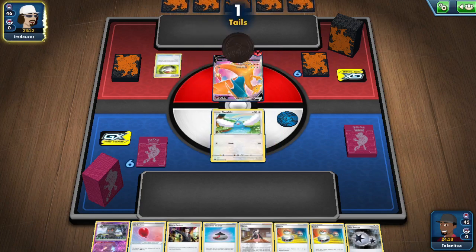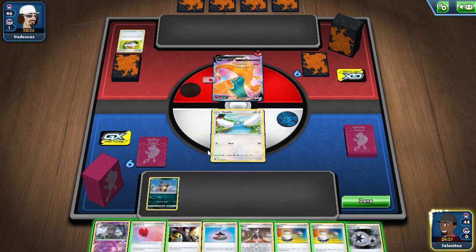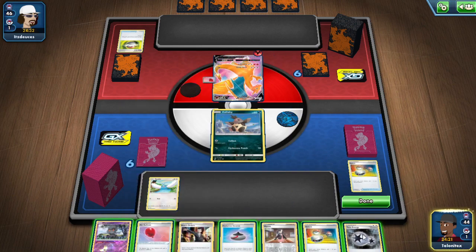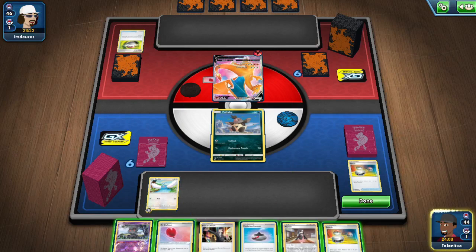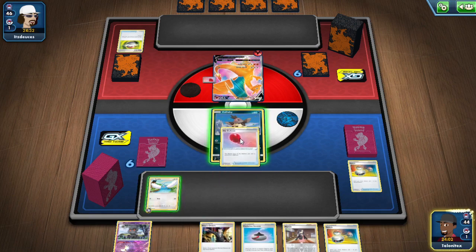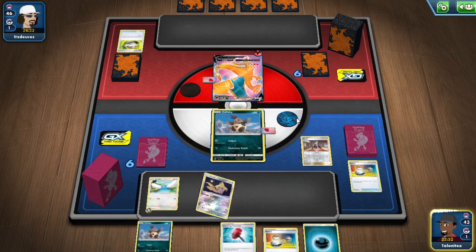So guys, it seems as if we are up against a Charizard VMAX deck and we have the Ulterior in the active. We really need to preserve this Ulterior because we can take advantage of blocking the Charizard. I'm just going to attach to the active and probably just go for the money attack.